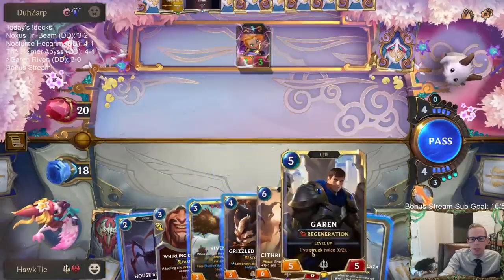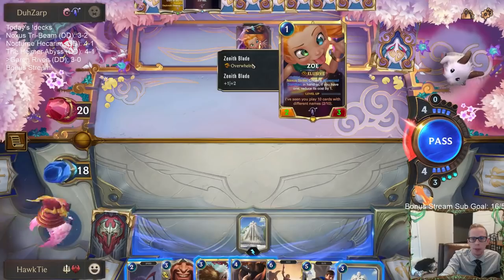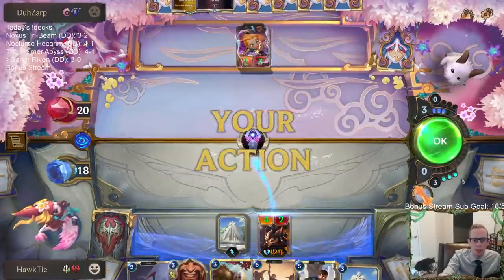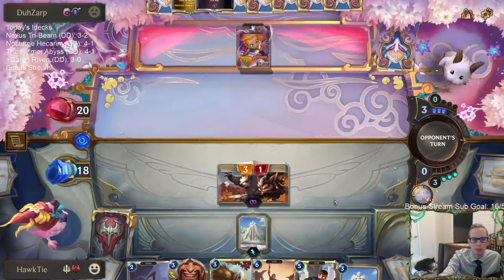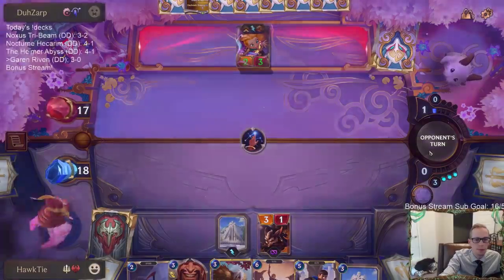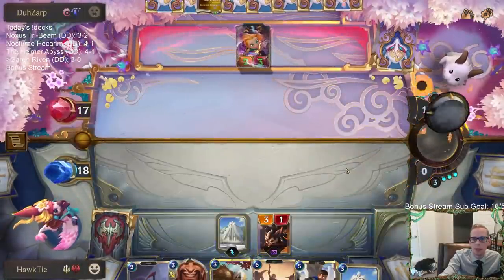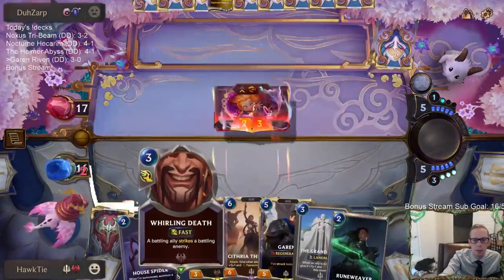With the curve and everything else, I just don't have a better option. That's why Targon's pretty busted. The problem with Whirling Death here — the other fight spell would be better. Whirling Death has been good for us so far, but it's not as good against Targon because of all the burst-speed interaction that Targon has, and it requires some difficult setup.